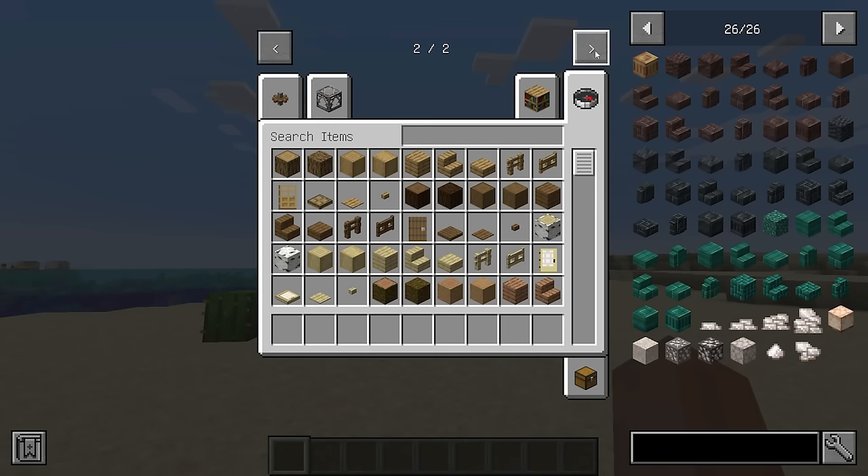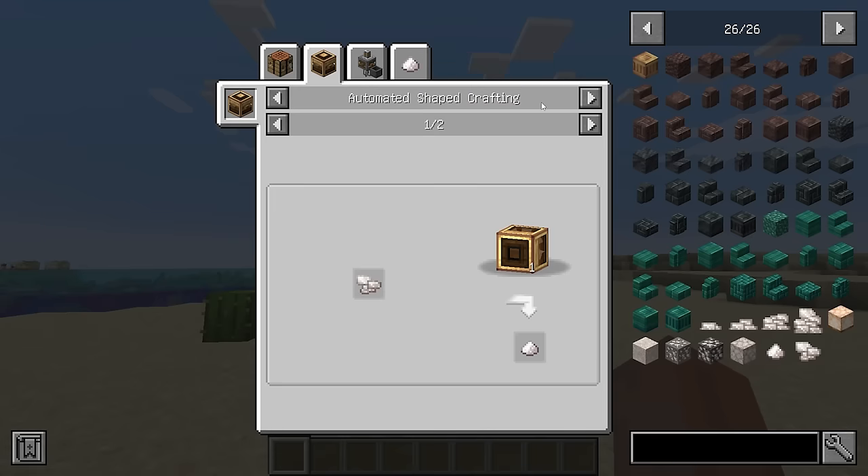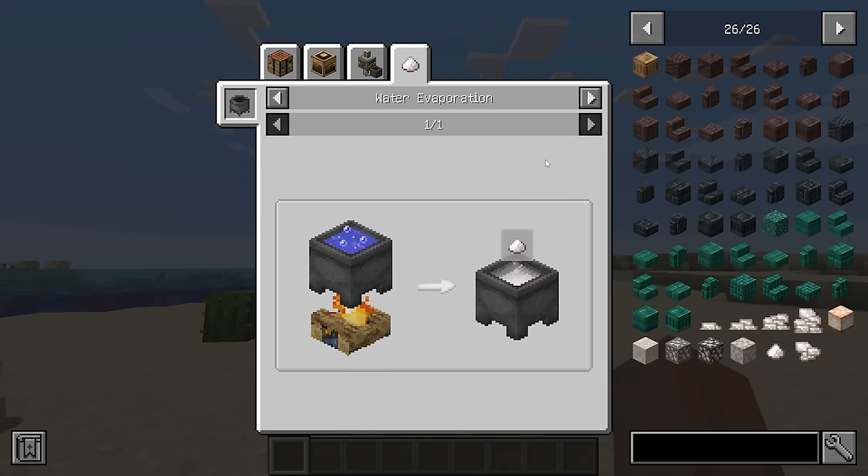Create: Salt is an add-in that adds the water evaporation mechanic from the Salt mod into Create. With this, automation of salt can be possible, and you need 1000 millibuckets of water in a heated basin to produce one salt.